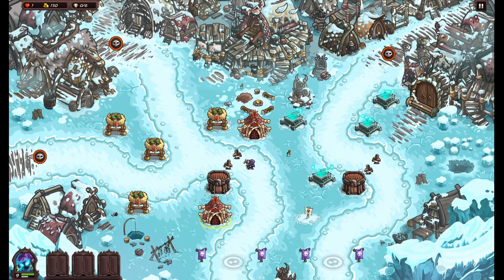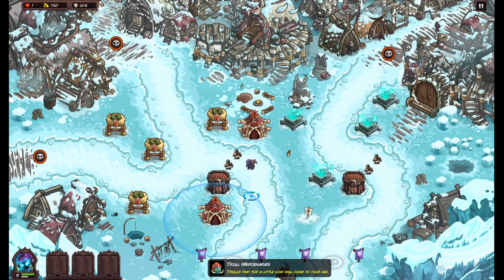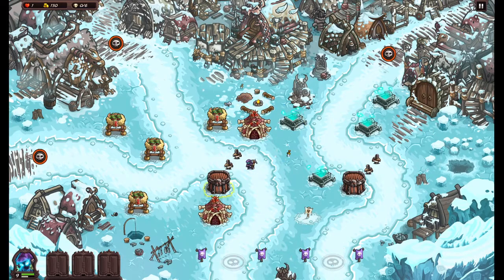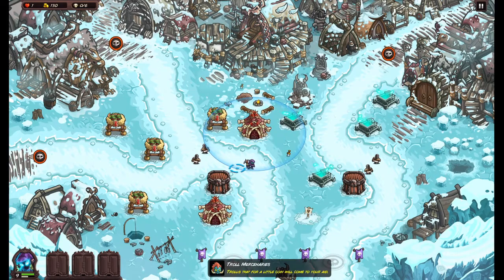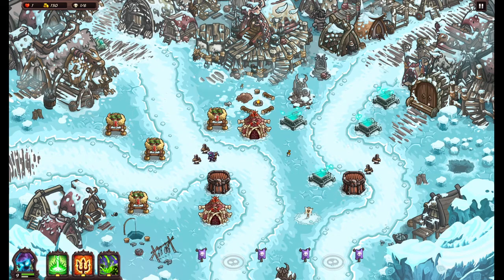My ultimate goal is to not help one of these lanes. These guys should be here when they catch enemies, and trolls can be here. Let's see if they're capable — I can even upgrade this one to be stronger. Let's see if they're capable of killing the first wave of dudes without assistance.